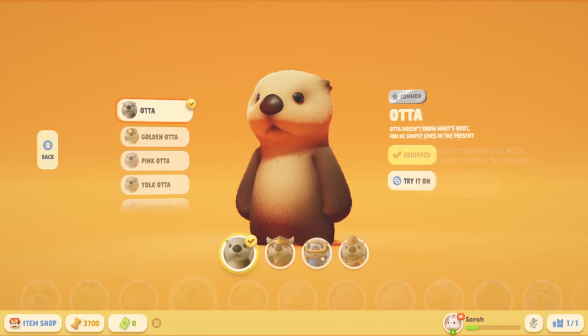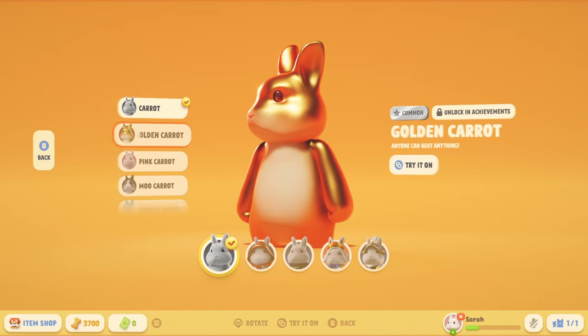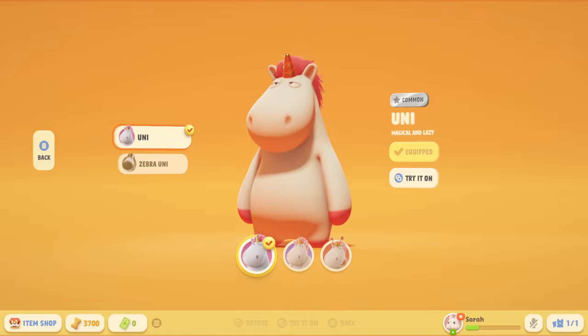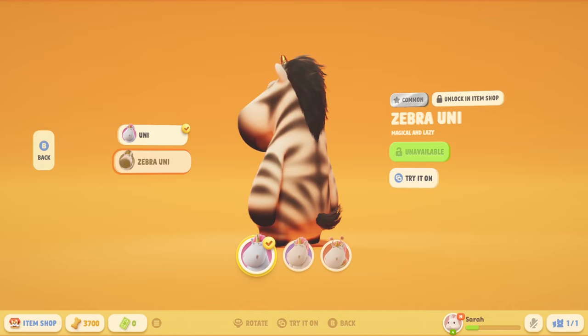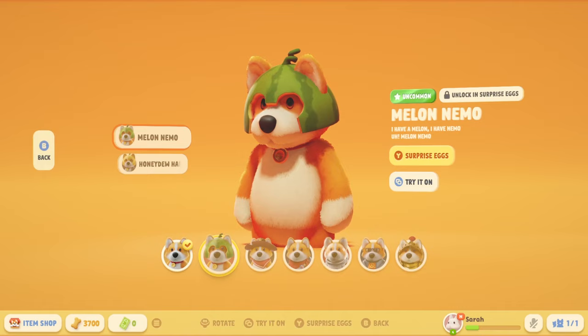You can also customize the animals further with different skins and outfits. For example, you can change the color of Carrot to gold, pink, black and white, and more. Some skins focus on changing the color, while others transform the animal with a unique pattern, like Uni's zebra variant or Valiente's cow variant. There's also a wide variety of costumes available — some cute, others hilarious — so there's definitely something for everyone.